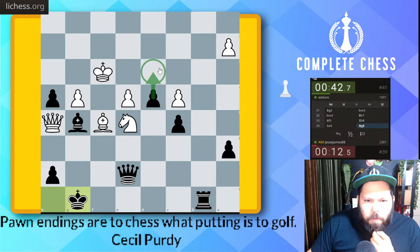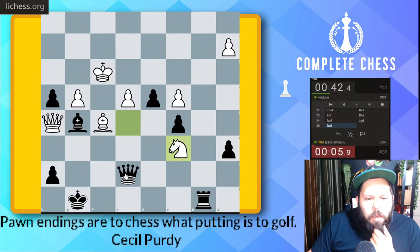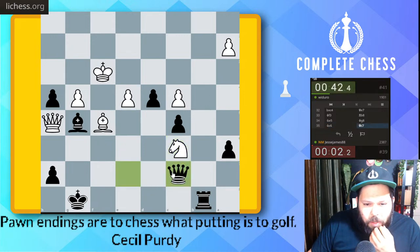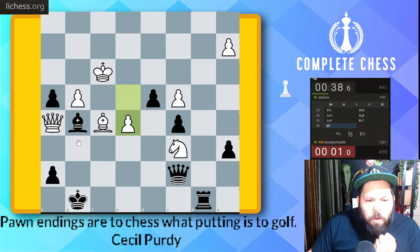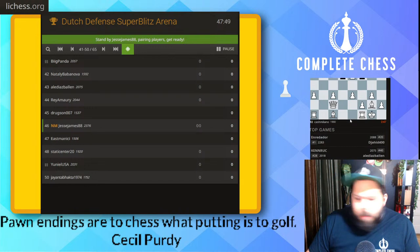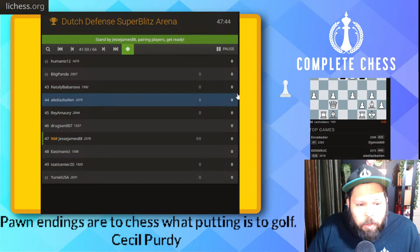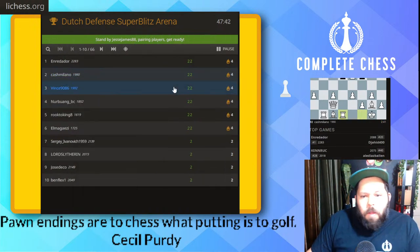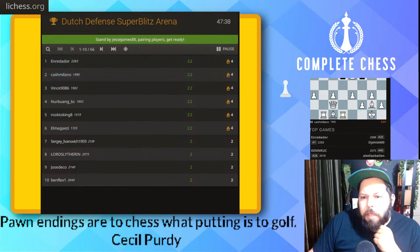I just need to get a pawn push and I'll be okay. Oh, that's a blunder for me. Dear lord, I'm blundering a lot right now. Okay, so queen c7 — bishop, queen takes check, it's game over. Oh no — they missed it though, but it doesn't matter because of my time. Dear lord. I guess I don't know this Dutch as well as I thought I did. Alright, let's try for the next game — we ain't giving up so soon.